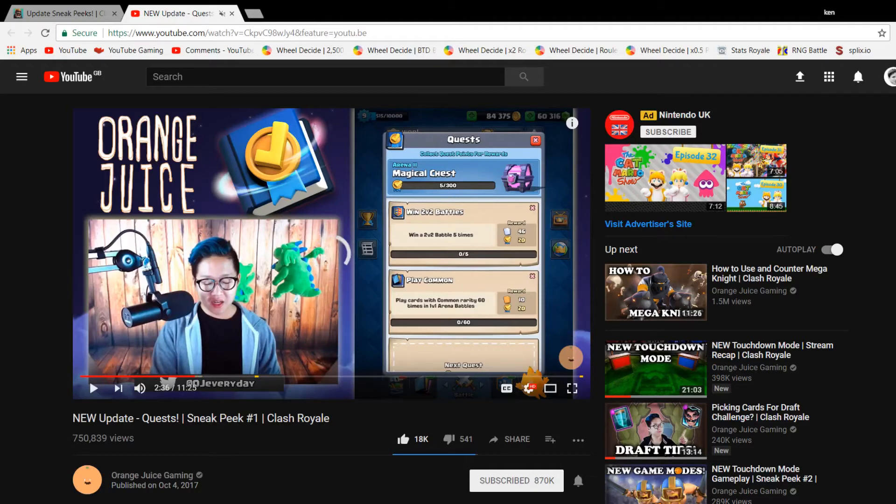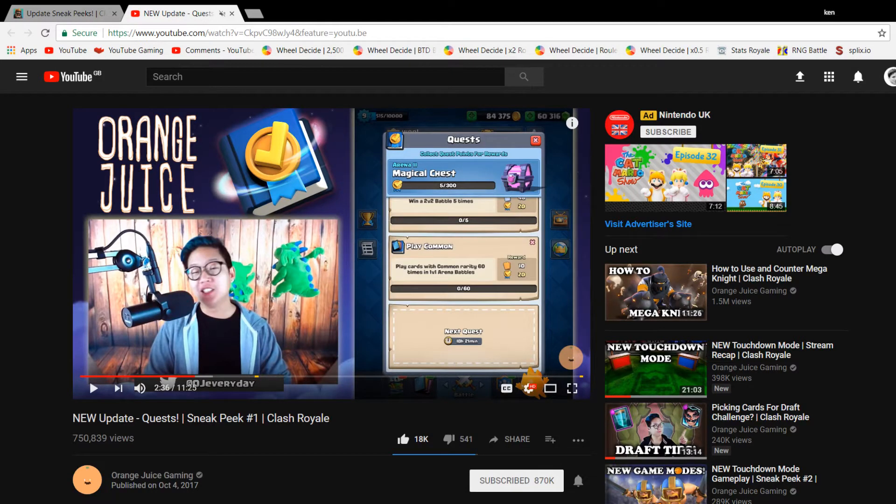You can get golden chests for 50 quest points. A magical chest is 300 points, a giant chest, and an epic chest is around 350. If you get enough, you can get a legendary chest for 400, and very rarely a super magical chest for 500 quest points. You get quests like playing cards with common rarity 60 times, earning 10 rare cards and 20 quest points.